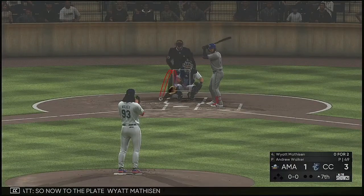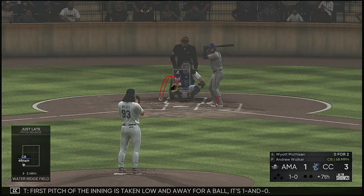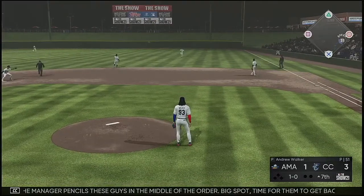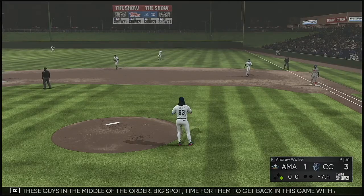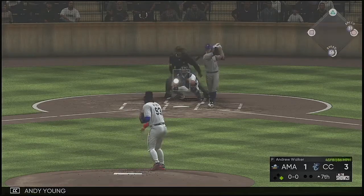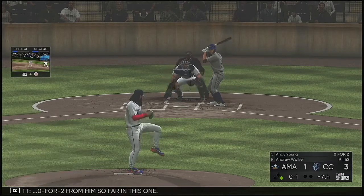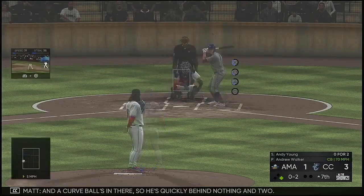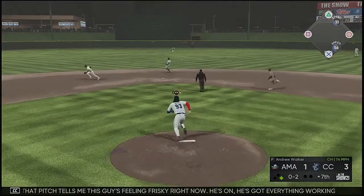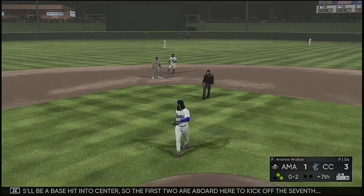Now to the plate, Wyatt Matheson will lead things off as we begin inning number seven. First pitch taken low and away for a ball — 1-0. This is why the manager pencils these guys in the middle of the order; big spot, time to get back in this game with some quality at-bats. Andy Young steps in. Pops one foul off to the left and out of play — 0-for-2 so far. The curveball is in there; he's quickly behind nothing and two. That pitch tells me this guy's feeling it — he's on, he's got everything working. And this will be a base hit into center. The first two are aboard here to kick off the seventh.